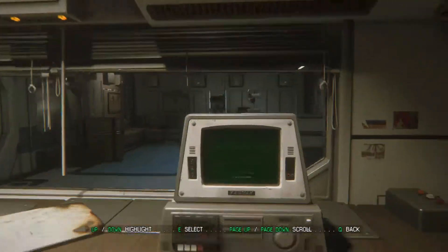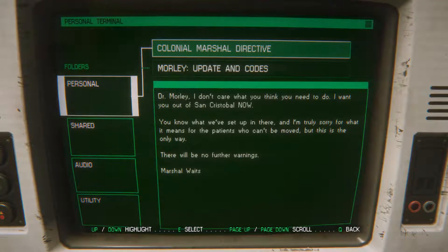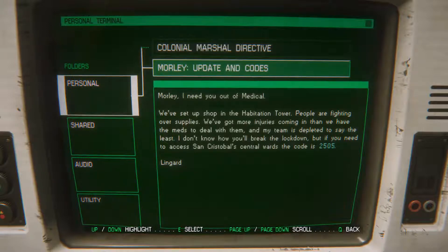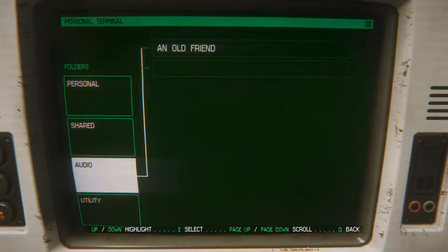There's a key card in there, I need a passcode. Is it 1702? No, it won't let me use it. Updates and codes — if you need access to central wards, the code is 2505.